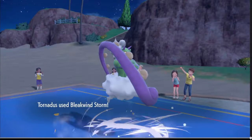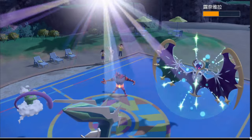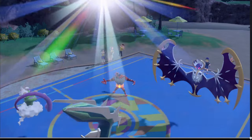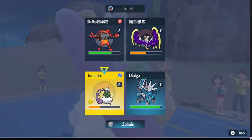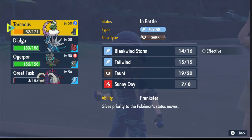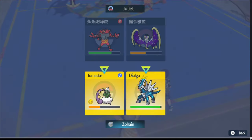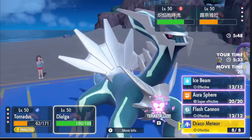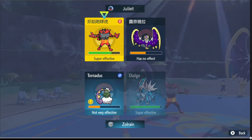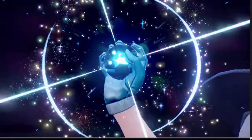Gigantic Dialga is here — got Fake Out, that was expected. Boom — guys beam, okay fine by me. Decent damage. We're good here. I think we do need Tailwind up though, and our Sunny Day is gonna run out soon too. There's Reflect though — kind of need our Tornadus here. We'll try to put up a Tailwind. I'll just Aura Sphere this. If we get Ogre Pon in, we might be in a good spot.